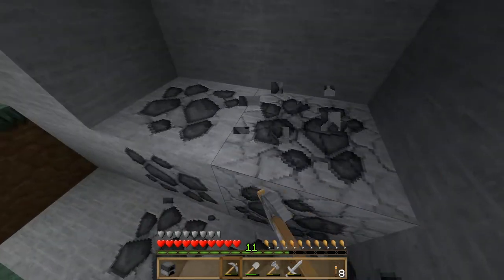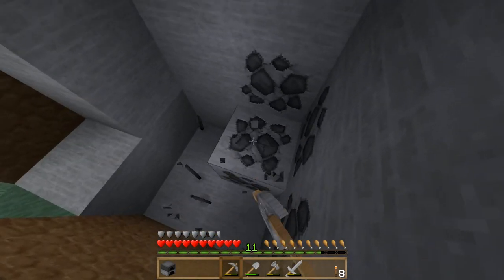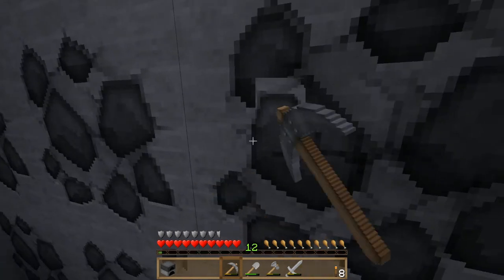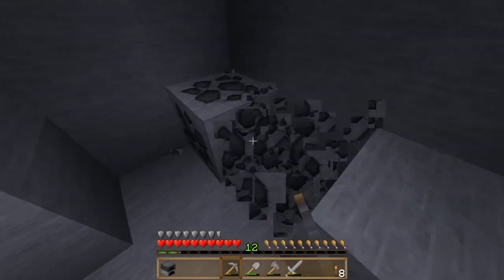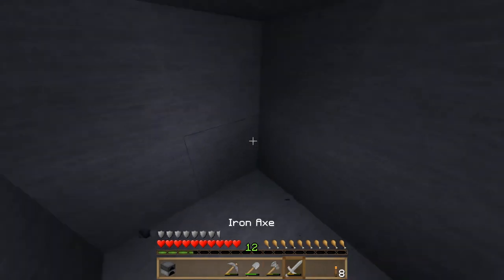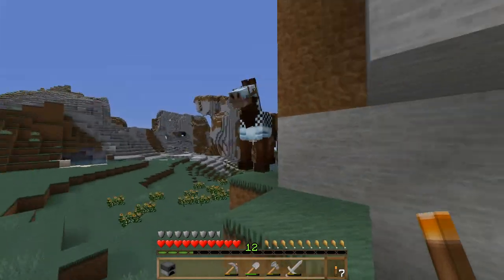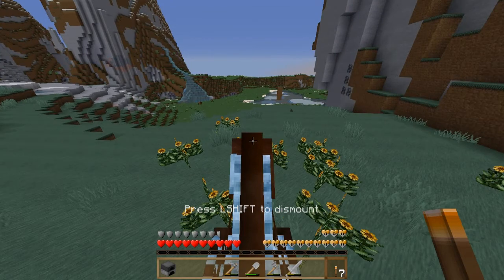So we're gonna collect some more coal here — mainly one for XP, and two so we can have a bigger coal supply, because I use quite a lot of coal up for making stone bricks and stuff, so we do need to top up on that. And if my horse runs away, I'm gonna be so mad. Place a torch. There he is — I found you. Can't escape from me that easily.